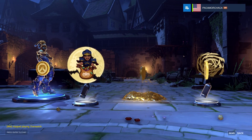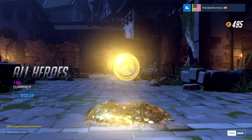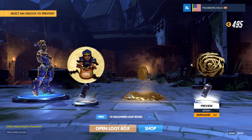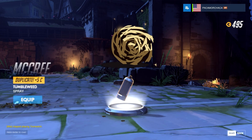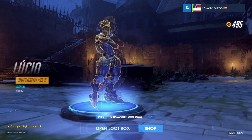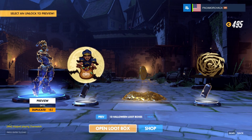Got something pink. Got 150 coins, that's pretty good. Maybe I'll save up to buy one of the skins. Got a duplicate McCree spray. That's a pretty cute Farrah trick-or-treat spray. And I already have that Lucio skin. Next one.